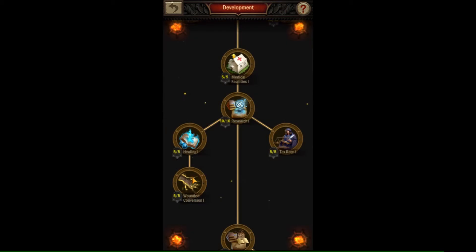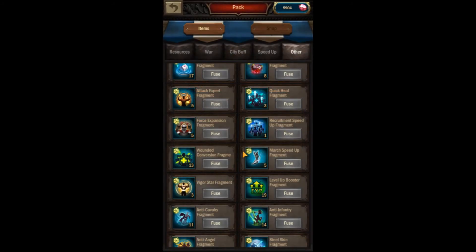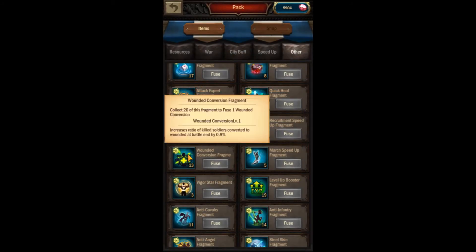To do this, you'll want to research wounded conversion under the development tab in the college, and equip any lord equipment and passive beast skills that can give you increases for wounded conversion rates.